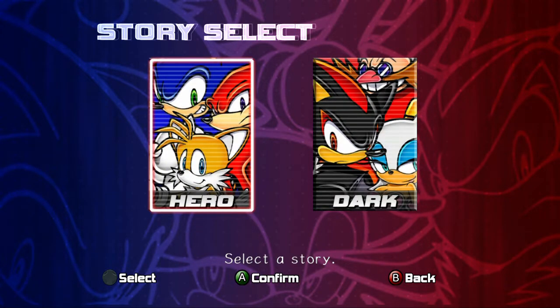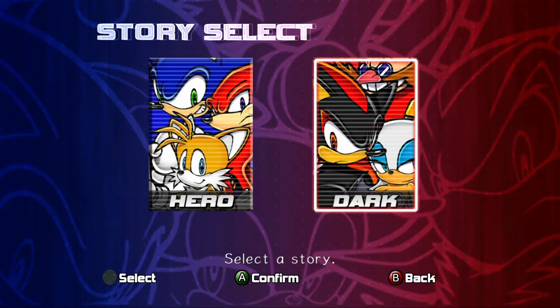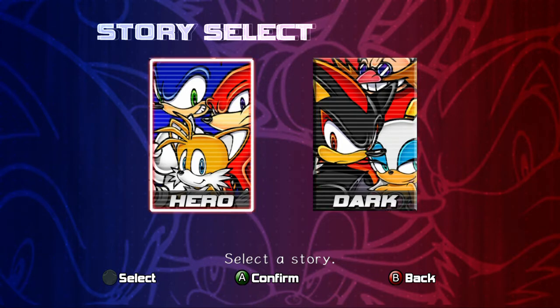So this game's story is split into six characters - two stories with three each. It basically took the three best gameplay styles from Sonic Adventure 1: Sonic, Knuckles, and Gamma. So you have Sonic and Shadow with speed for Sonic style, Knuckles and Rouge with treasure hunting, and Tails and Eggman with the shooting stuff. Yes, that is actually a thing.